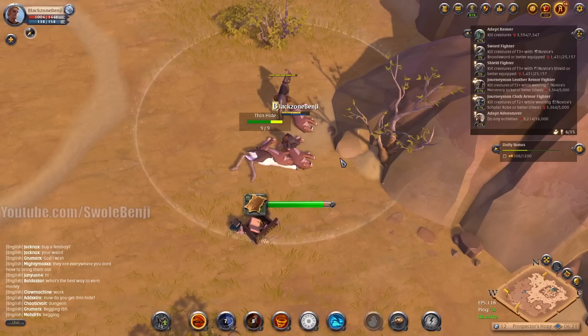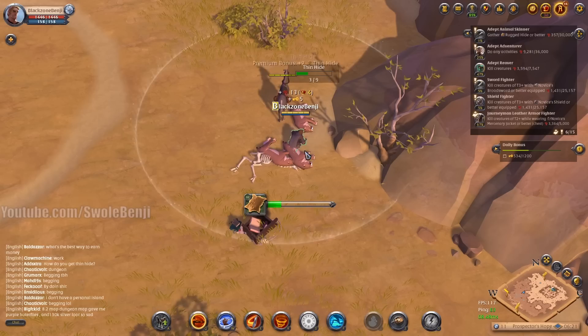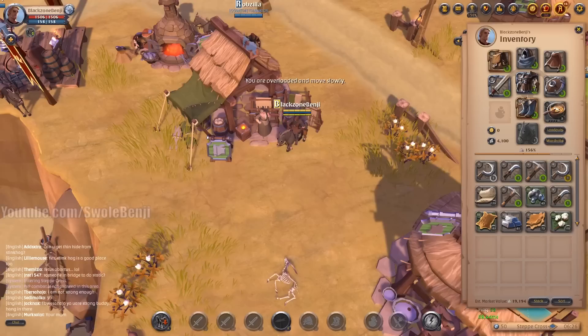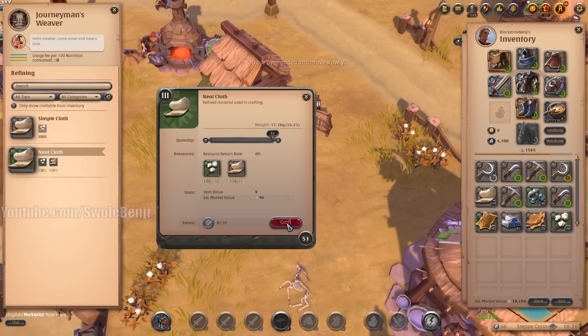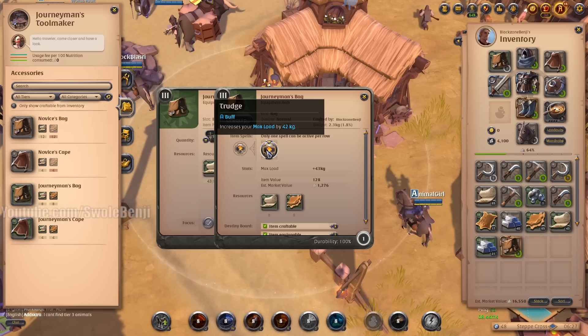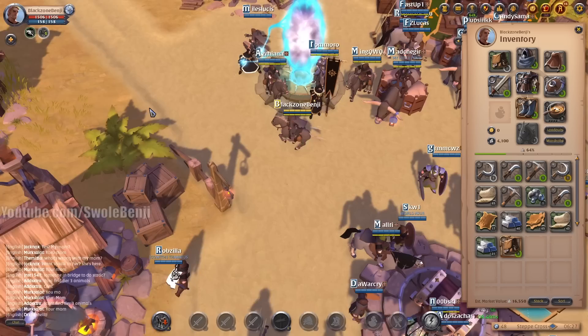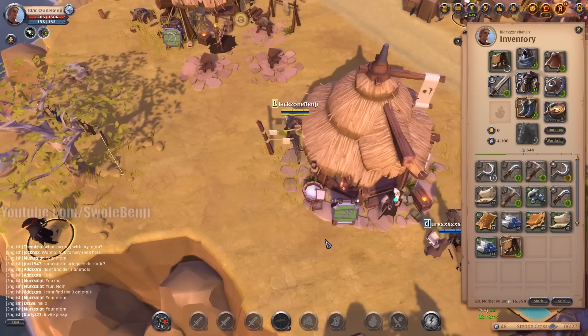Pull multiple mobs together — we got three, then four — so when you use area-of-effect attacks you kill mobs much faster. You have two minutes to skin them after killing so you don't have to rush. This zone currently has 11 players on West, but on the East Asia server launch you'll probably see 50-200 players. To refine tier 3 raw materials you'll need tier 2 refined materials — for example, to make Neat Cloth (tier 3) you need Simple Cloth and Flax. Then craft a tier 3 bag — it holds 42 kg compared to the tier 2 bag's 24 kg, nearly doubling carrying capacity.